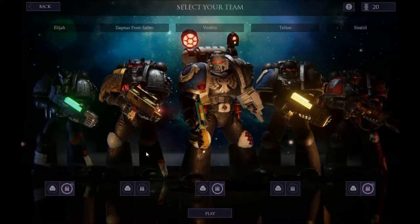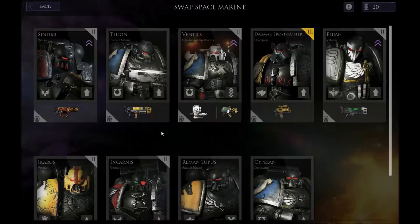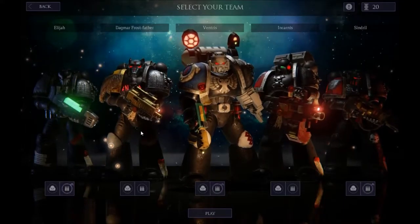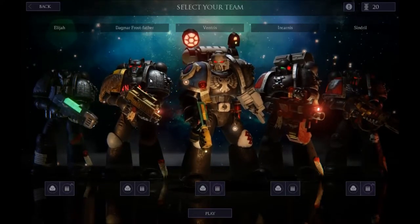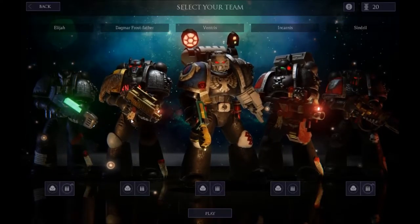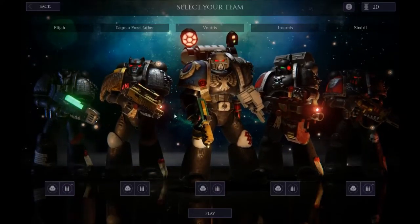This time around I think we're going to go ahead and bring a Devastator. So let's swap Tellian — since he's not a veteran or a champion — for Incarnus here. We'll see if he's any good. He does have a Heavy Bolter. I think the rest of the team we'll leave as is. Hopefully we get some level ups this time. Let's go ahead and dive in.